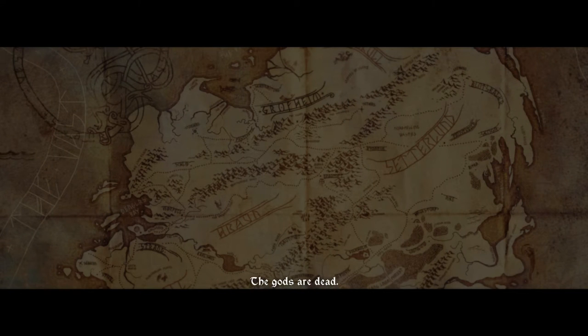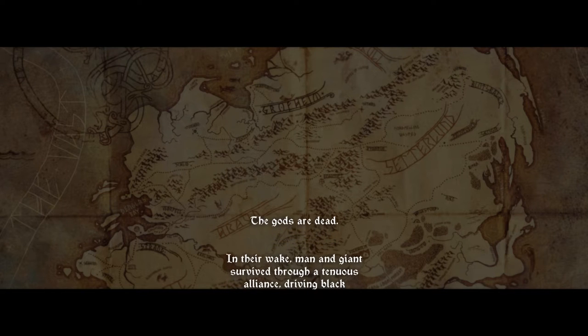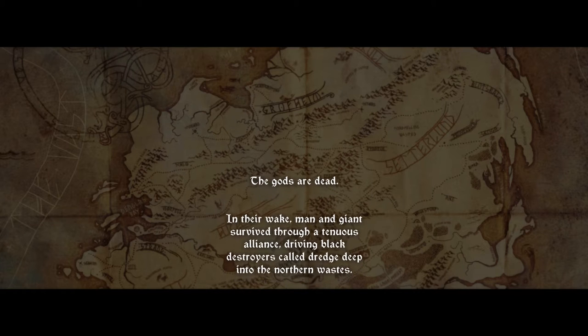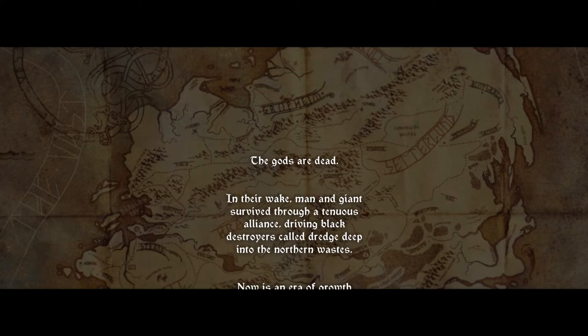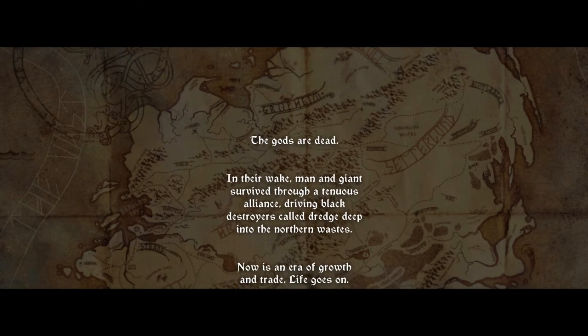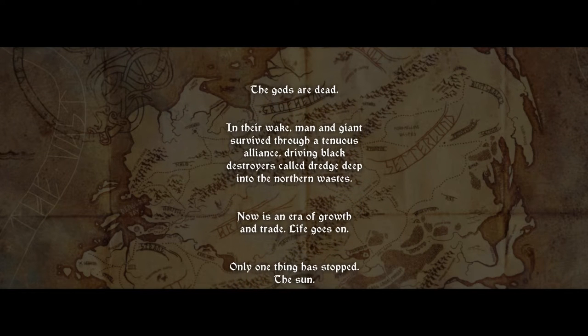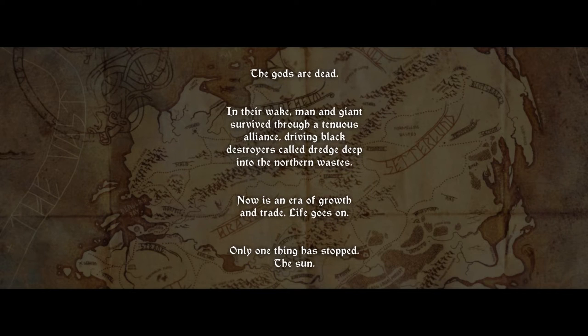The story in the Banner Saga changes based on the choices you make. You will occasionally switch between lead characters witnessing the story unfold from different perspectives. The gods are dead. In their wake, man and giant survive through a tenuous alliance, driving black destroyers called Dredge deep into the northern wastes. Now is an era of growth and trade. Life goes on. Only one thing has stopped — the sun.